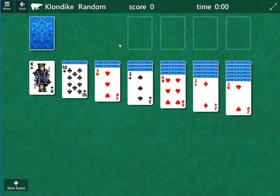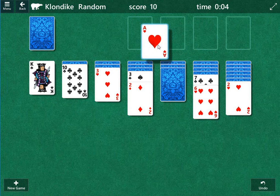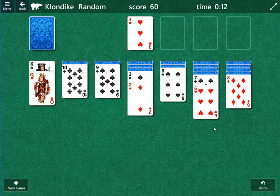First things first, I like to see what columns can be moved. It looks like there's two twos here. We're going to try this two first and then pull it back. If it doesn't work out, we can move both twos, so it's not going to matter. Ace of hearts there, two of hearts, and of course the three of hearts.